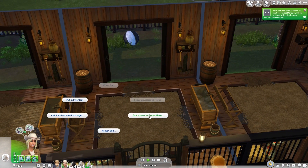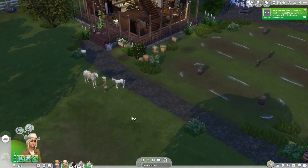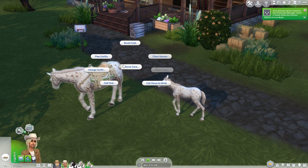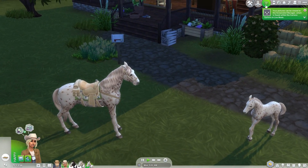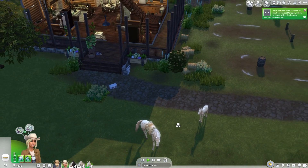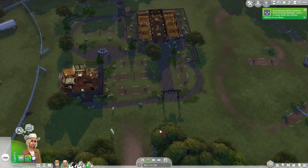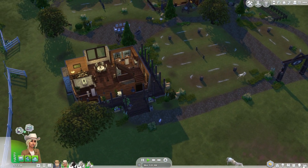Animal exchange — ask horse to come here, Kentucky. Assign bed to Kentucky. Yes! Now we have two appaloosas — this is already going so well. That was just insane that I managed to pull that off. Horse care — change outfit. I need to edit her outfit so she's not wearing her riding gear during chill time; she should only have that on when being ridden.